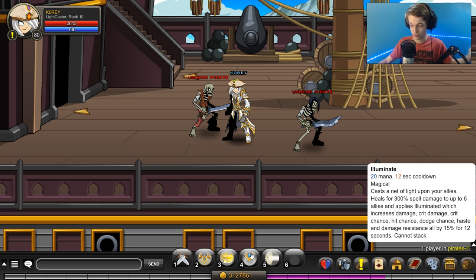It heals up to six allies, so you can heal a full room at once — a normal room in AQ is six players. It also applies Illuminate, which increases damage, crit damage, crit chance, hit chance, dodge chance, haste, and damage resistance all by 15% for 12 seconds. This is a huge heal and a huge buff to your team, and it's very helpful especially in a boss scenario.